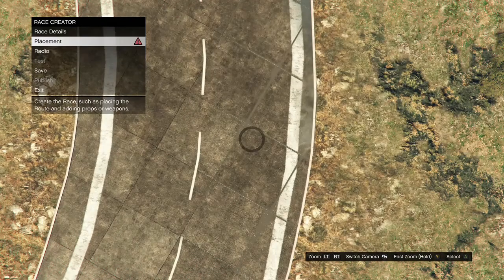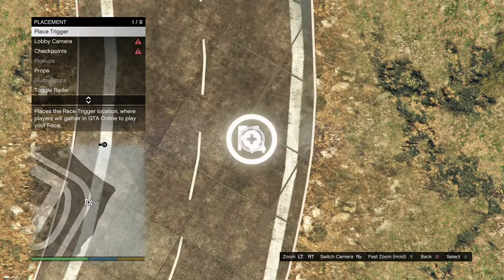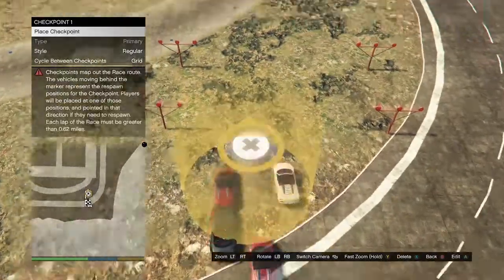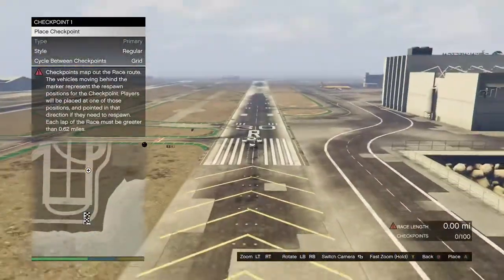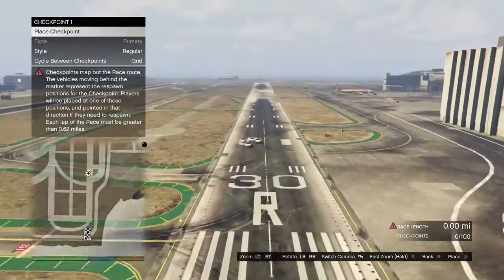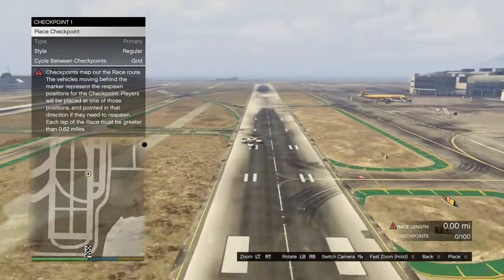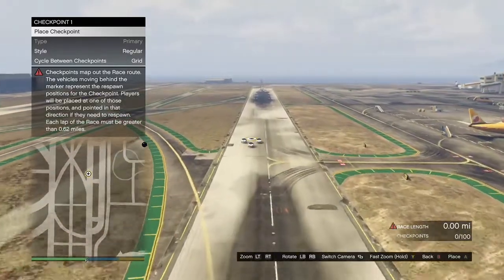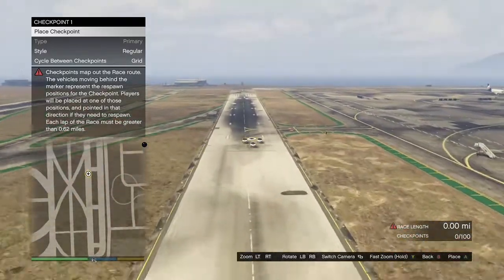When you get to the airport, hit B, go to placement, click on place triggers, place down the trigger, then click on lobby camera, take it, and back out. Click on checkpoints. When making the race, it has to be only 0.62 miles or longer. Once you've made the race 0.62 miles or longer, hit B twice and it will give you the option to test out the race — go ahead and test it.